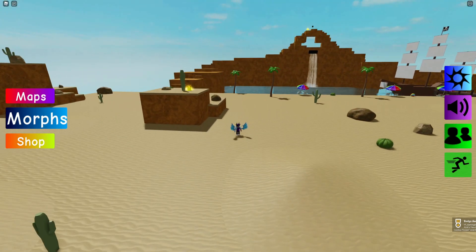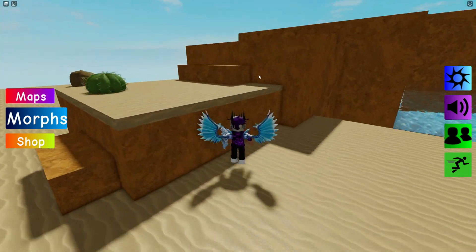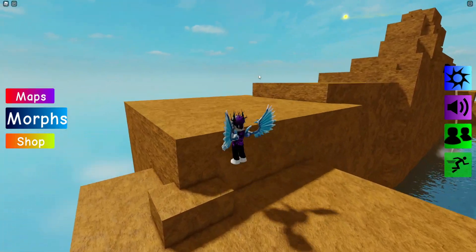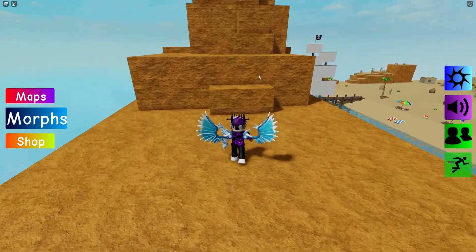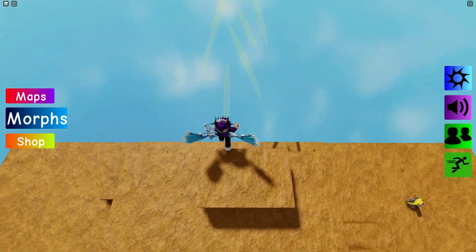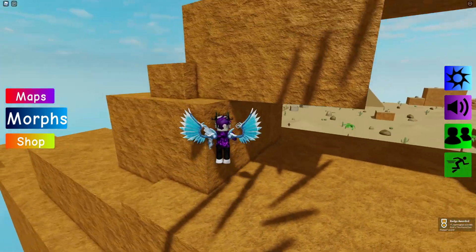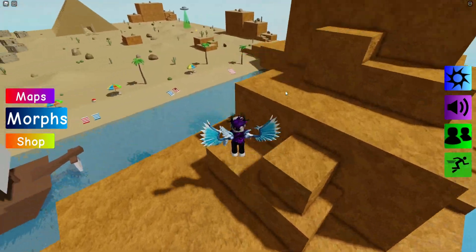Now follow me for the next one. We're going to come all the way over here to the top of this massive rock. Let's quickly jump up this bit. If we go to the top of this we shall be able to get the next flopper morph by completing this bit of parkour. There we go — got the Sun Flopper.